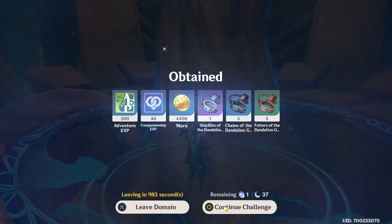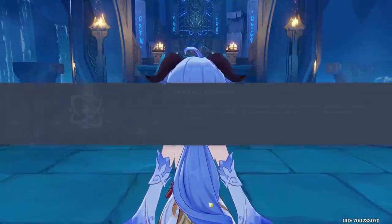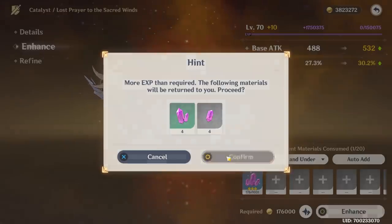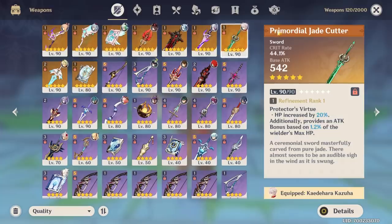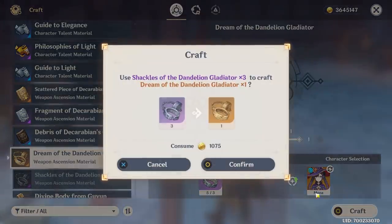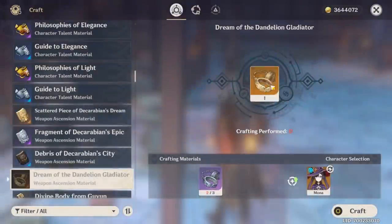We got a purple but we'll still need like six golds for the last level, so we're going to use this other condensed resin we got - 49 seconds, that must be a record for me. At level 80 it's 532 base attack and 30% crit rate. I really like that ratio. The primordial jade has a ton of crit rate but its base attack suffers a lot. I still like it but I prefer when it's a bit more balanced. We're still pretty far away - we have about two or three golds, need three more.